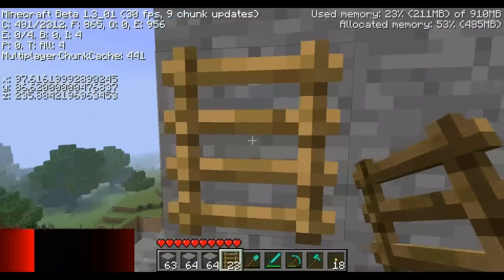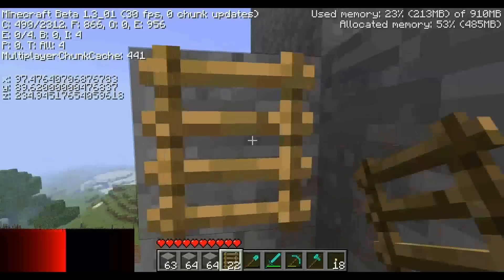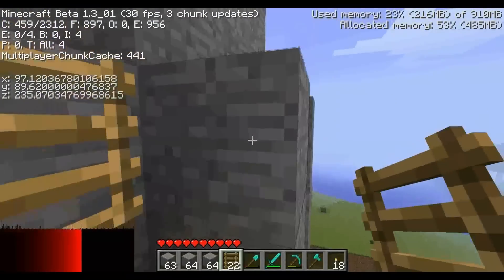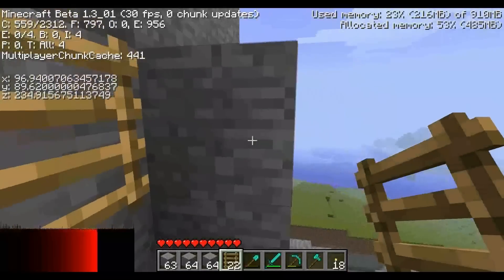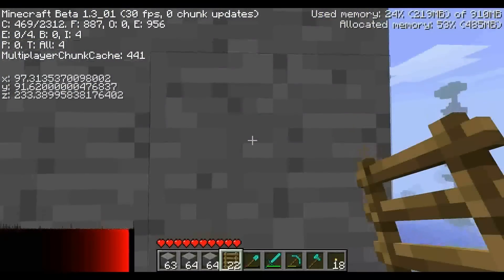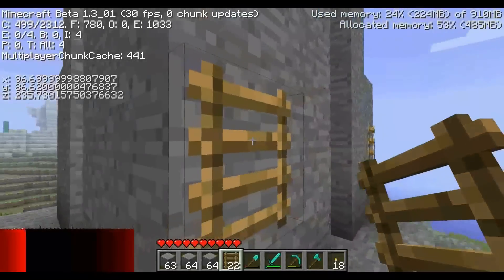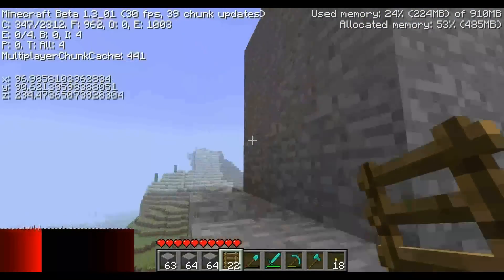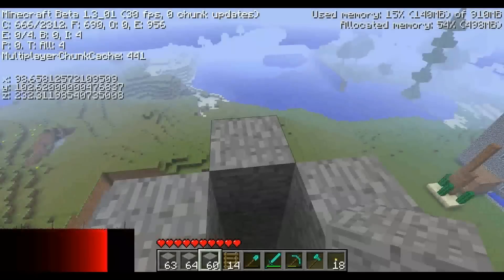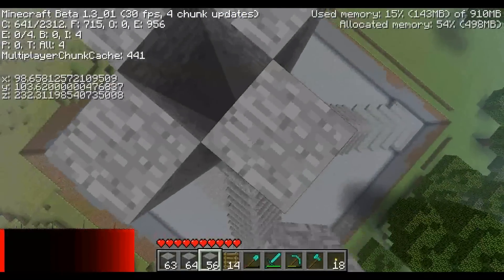Wir wollen hier natürlich hoch. Deswegen bringen wir nochmal ein paar Leitern an. Solltet ihr dann auch zwischendurch machen. Die Leitern könnt ihr im Nachhinein immer wieder abbauen, außer ihr wollt bis zur dritten Ebene hoch. Dann müsst ihr an einer Seite die Leitern lassen – die würde ich dann am besten symmetrisch anbringen. Da wir da einige Male runtergeflogen sind, haben wir jetzt die ganzen Leitern angebracht.